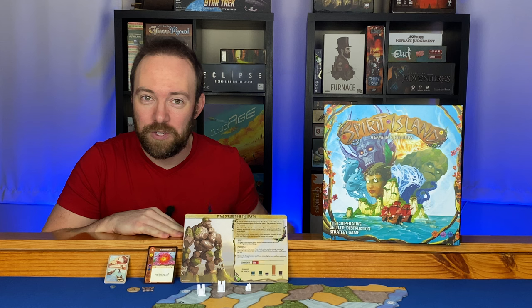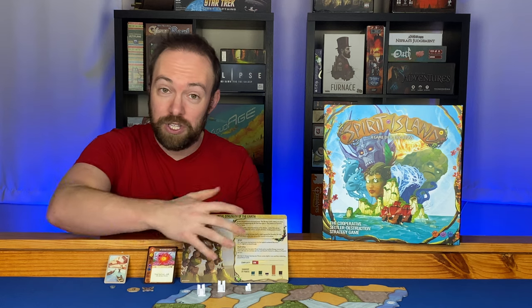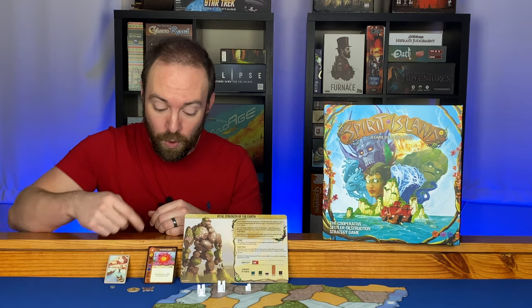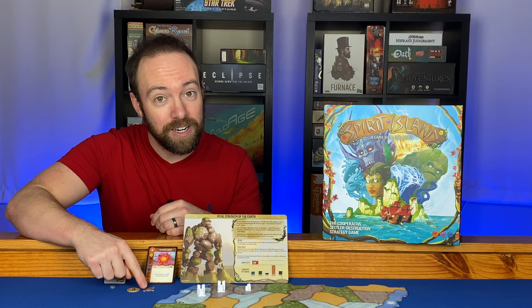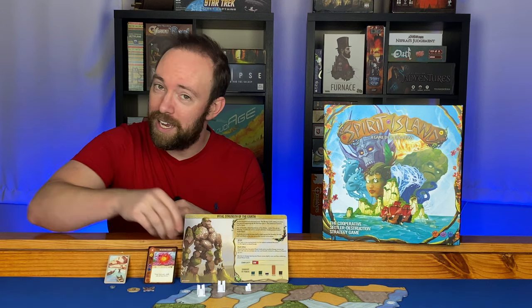Welcome. Today we're going to be taking a look at Spirit Island. This is a 1 to 4 player area influence hand management cooperative game where you take the role of spirits utilizing your power, elements, fear, and energy trying to drive out all of the invading colonists and win the game.